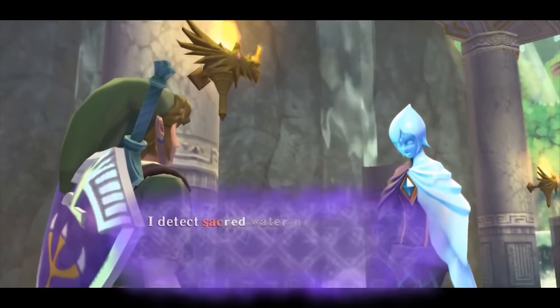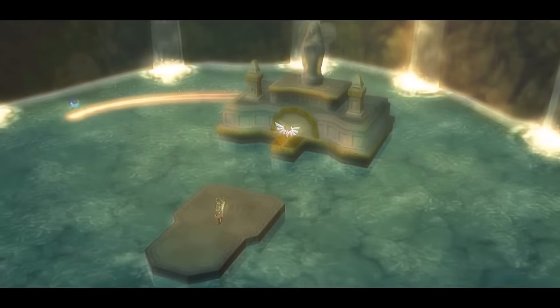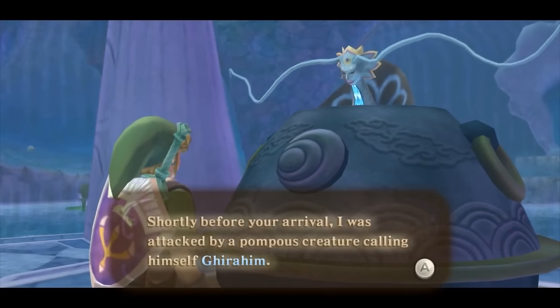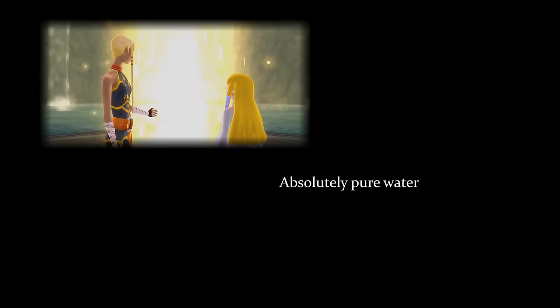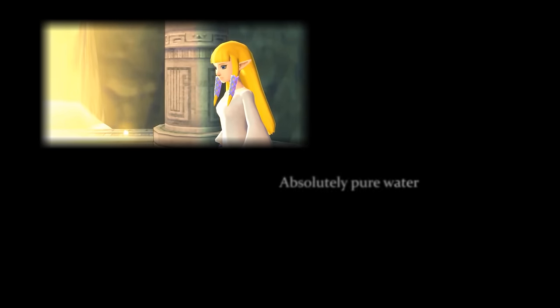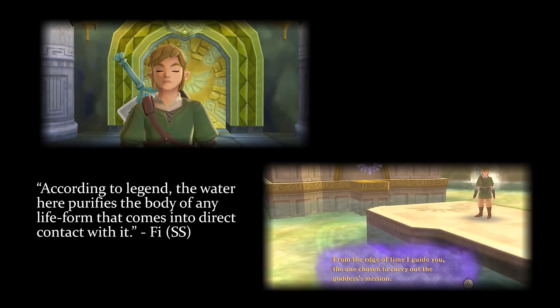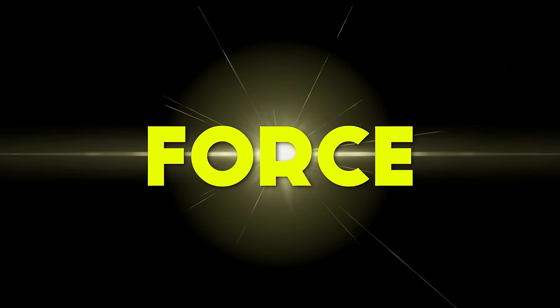There are two types of water which exist in the Faron region: the regular kind found in bodies of water, and sacred water. The latter is exclusive to the two sacred springs of Skyward Sword — the Skyview and Earth Springs — both found within the respective temples. This water is sought out by Link to heal Faron, who was wounded by Ghirahim. Fi states this water has mystical properties that cannot be found in ordinary water and contains a powerful energy — absolutely pure water. These are the locations which Zelda had visited to pray at the springs and restore her memories as Goddess Hylia, now in the body of a mortal.